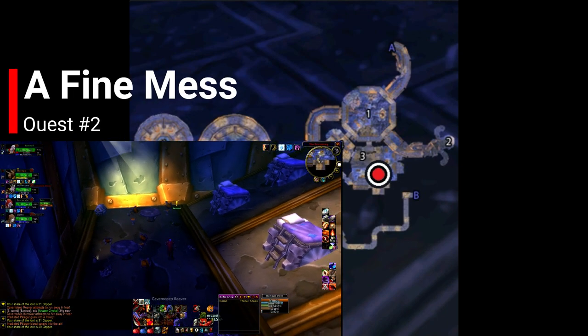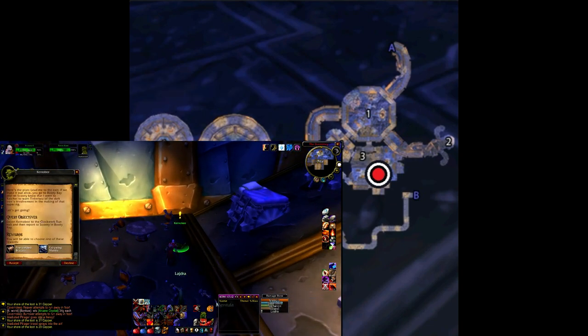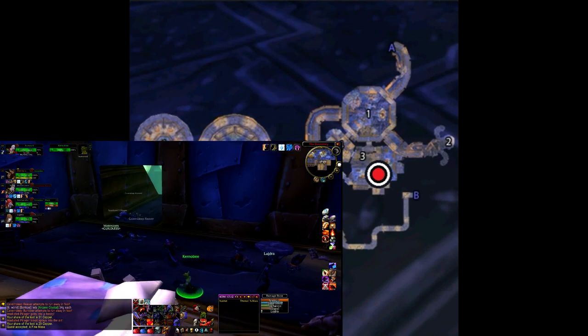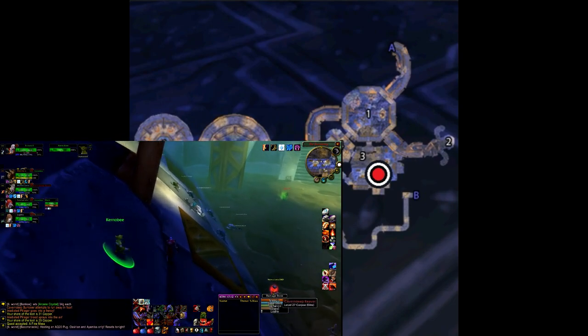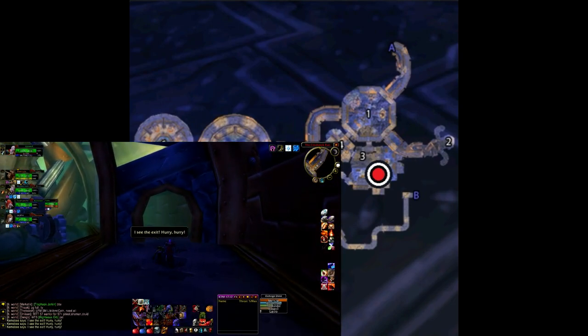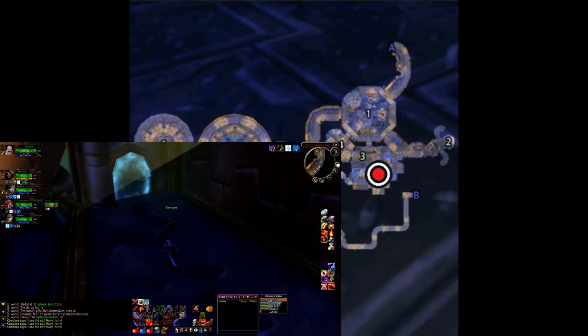A Fine Mess is available from a goblin named Kernobi in the Dormitory, located just after the gnome-occupied Clean Zone. Kernobi is in the room located on top at the far end on the right. It is an easy escort quest because, unlike most other escort quests where NPCs are in no rush to get anywhere, Kernobi will follow you at your own pace. Just bring him to the beginning of the instance portal to complete it.